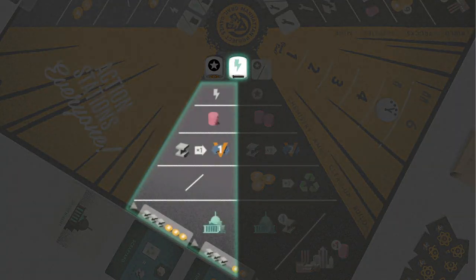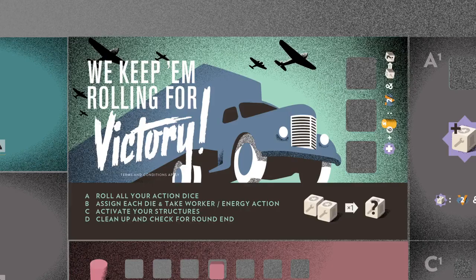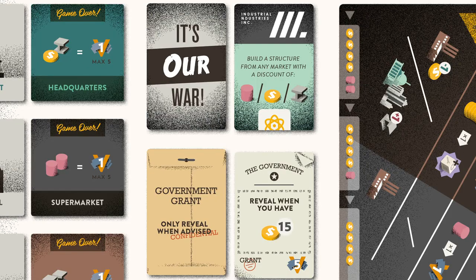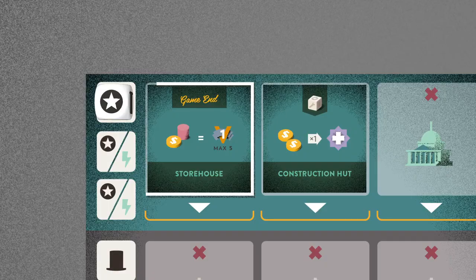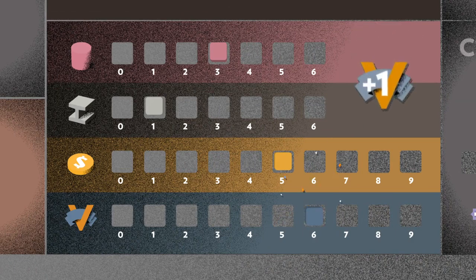Use energy to support your existing workers or nuclear power to handle any task at all. It is crucial to balance tactical choices, such as competing for contracts, cleaning up radiation, or gathering resources. Victory points can be accrued in many different ways, and the player with the most points claims sweet victory.